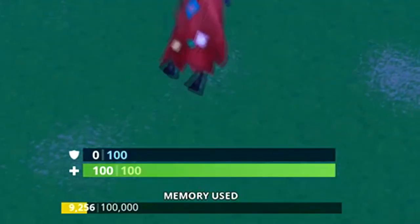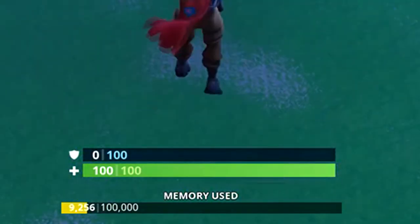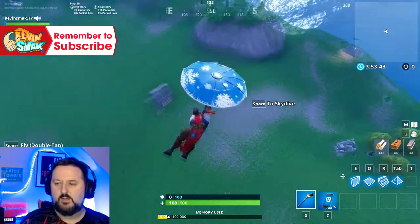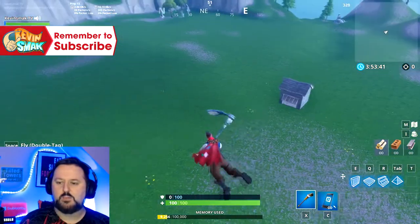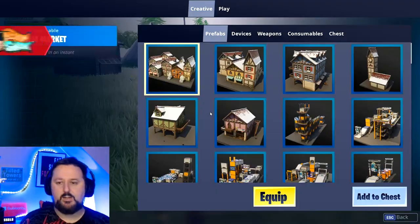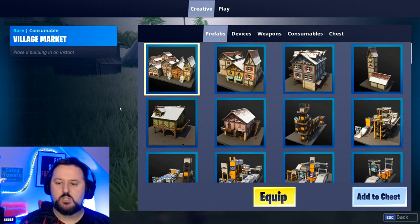You'll see the memory used — that's how much room we have to work with. I'm sure that'll go up as the game gets smoother and they get better with stability. To open up your inventory, for me it's I — I believe that's the default.